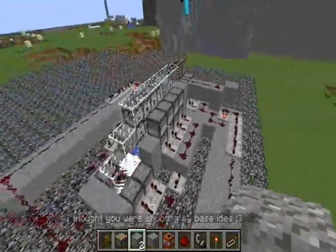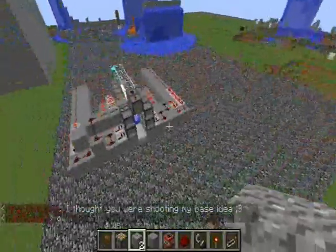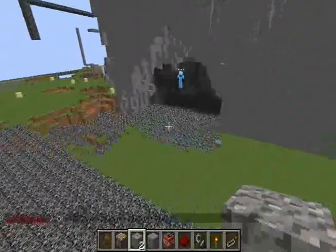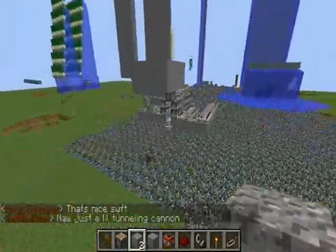Alright, this is Swift Builder's Cannon and it's a very, very good scatter — pretty good power and it shoots a decent amount of TNT. I definitely want to shout out to him; he can make some pretty good cannons and this thing is pretty awesome.